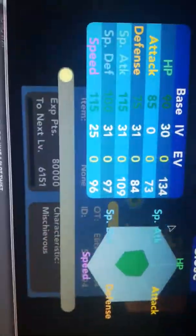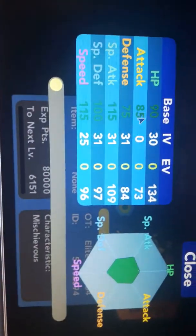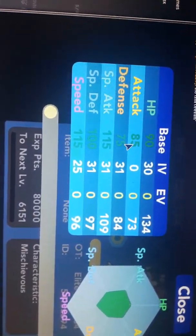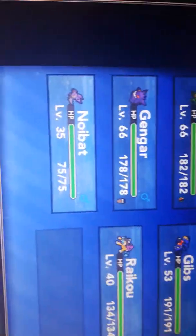I caught this Raikou here — I was looking for the Onyx. No attack, which is actually really depressing. This would have been a good IV if there was at least some attack in there. So I definitely won't be using this. The nature is really bad too. I'm not giving it away, you know. Since I already spoiled it.